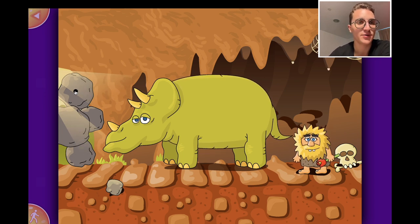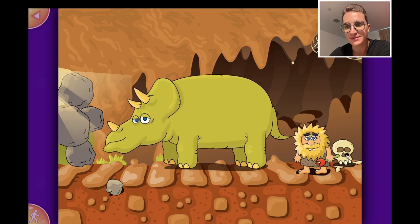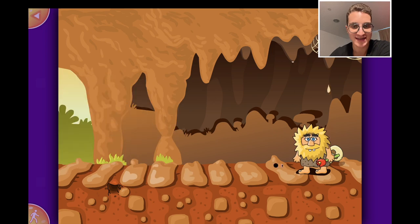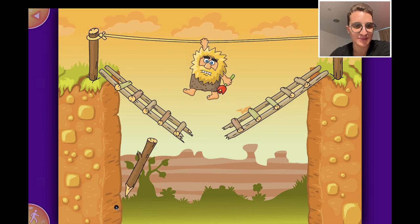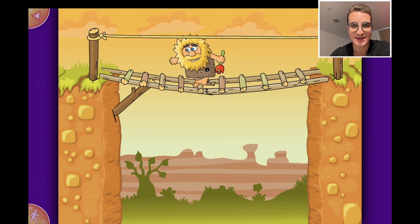I think we're trapped in a cave and there are some stones on the left blocking the exit. I think the rhino can help us. We have to somehow make the rhino push through. He's scared of the mouth. Oh no, we're about to fall down - let's see if we can help ourselves like this. Yes!